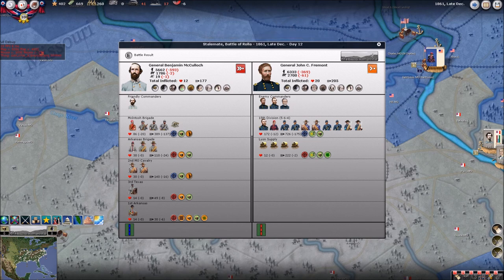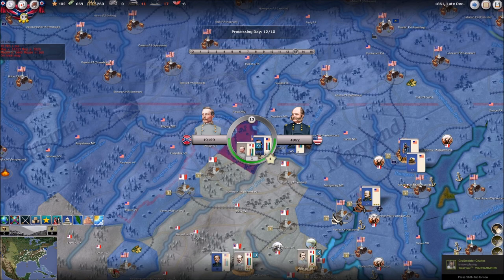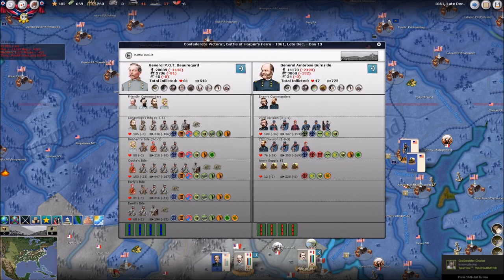A stalemate at Rola — this was an area where we have Benjamin McCullough. He's got a pretty large army, but he's in a pretty unimportant area. Nonetheless, people are still there fighting over it, and we're going to continue fighting. And that is a Confederate victory at the Battle of Harper's Ferry, guys — crushing Ambrose Burnside. 14,000 men in that army as well, and that is definitely going to help. Let's hope we can continue that.